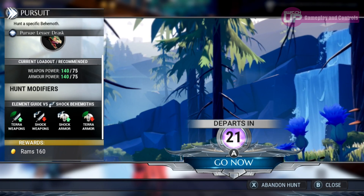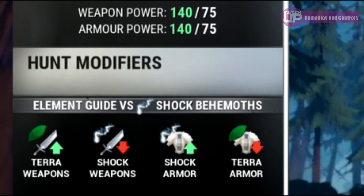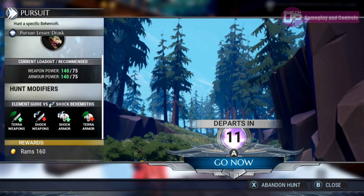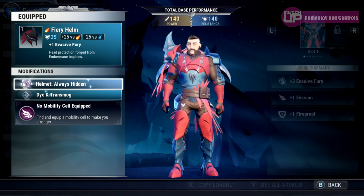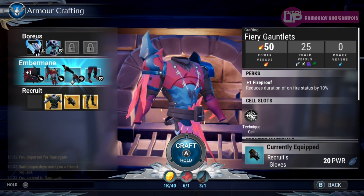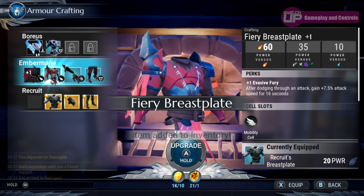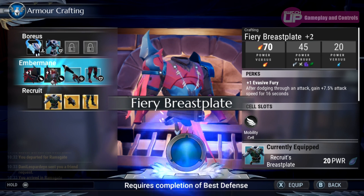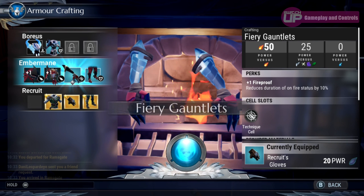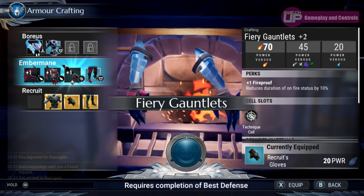Upon entering the fight you're shown the strengths and characteristics of your enemy and the best weapon to use against it as well as the correct armor. Armor can be customized in terms of color, and if you prefer the visuals of another piece there is an option to transmogrify the current piece to have the attributes of another that you own. Not exactly sure how I feel about that though, as it kind of defeats the purpose of the individual looks of those different armors, but it's a quality of life feature that may avoid us all wearing the same armor ever again.